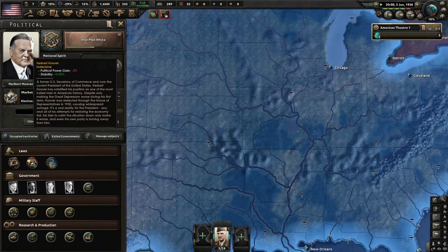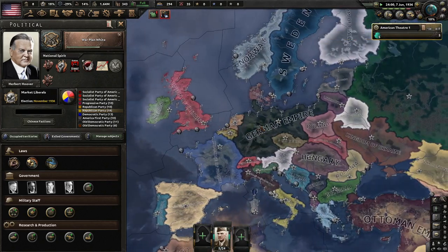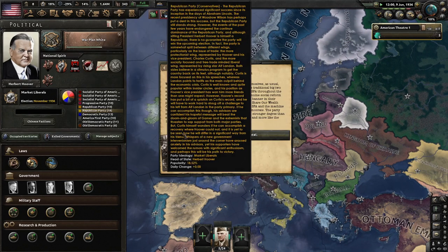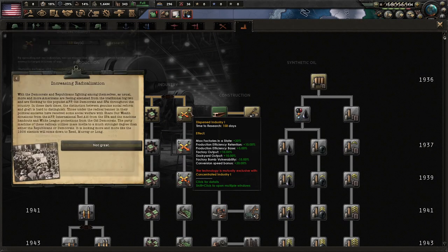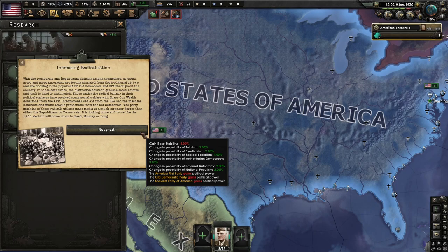War Plan White — Hoover is indecisive. The Republican Party is doing pretty well but even 90% isn't great. We've been doing some construction and building roads. Increasing radicalization: with Democrats and Republicans fighting among themselves, more Americans are flocking to the populist AFP, old Democrats, and SPA. These radical parties use mass media to a much stronger degree than the R's or D's. It's looking more and more like the 1936 election will come down to Reed, Long, and Murray.